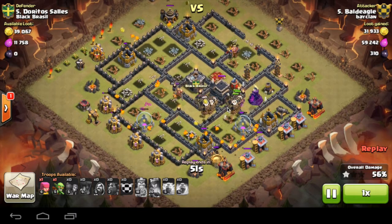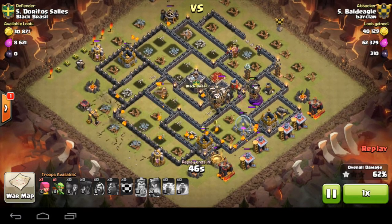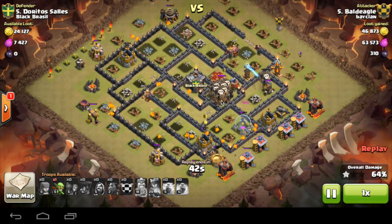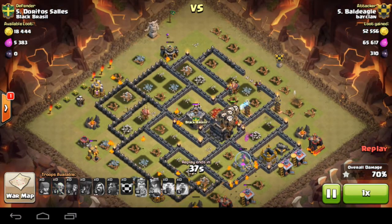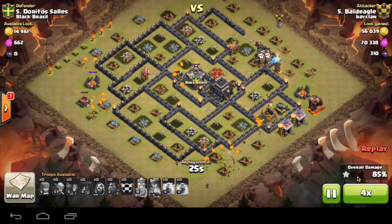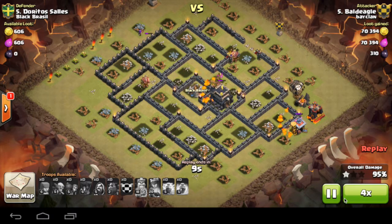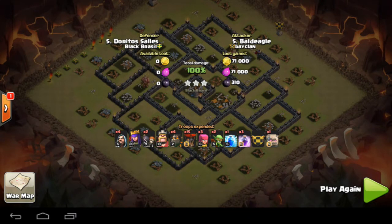All the lava hounds have popped, there are no more air defenses left, and the timing is perfect. This now looks like a three-star raid — plenty of lava pups and about eight balloons left. He has his goblins there to clean up the rest of the base. Fast forwarding — it's a brilliant attack, and that's your Quattro GoLaLoon strategy.